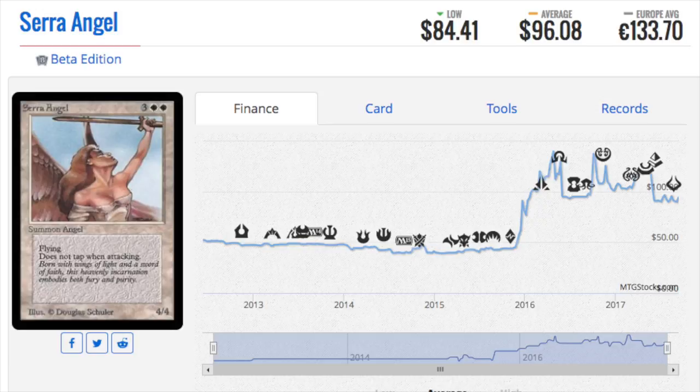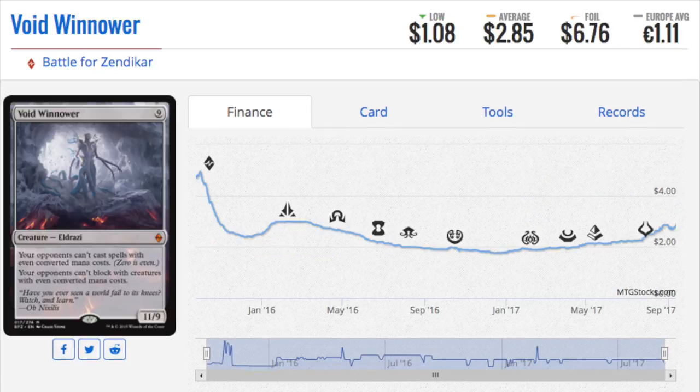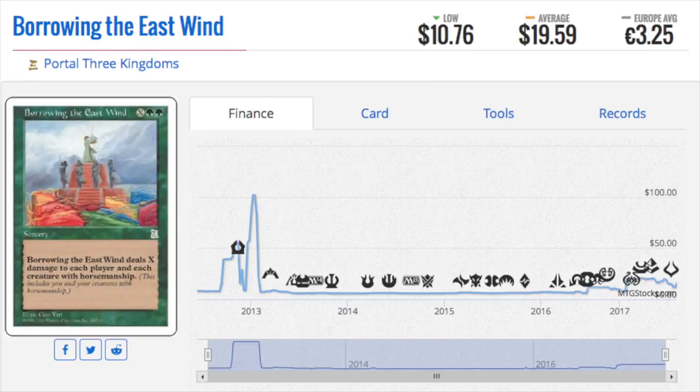The cards I'm going to talk about are good targets in my opinion. I don't expect Sera Angel to ever be cheaper. However, this is a very interesting one — at $2 and a $6 foil, you typically don't see a foil multiplier of 100% on a card that's only $2. That tells me it's interesting, unique, and memeable. For 9 mana, you get an 11-9 that opponents can't cast spells with even converted mana cost, and opponents can't block with creatures with even converted mana cost. Very intriguing card because it's so unique. I don't think it's amazing, but I like it because if they ever printed the even-lock complement, this card would spike like no other — even though it's such a bad combo, people would want to play it.